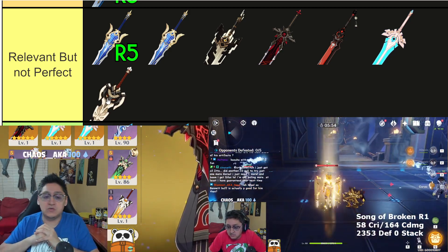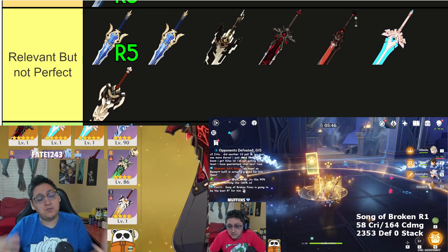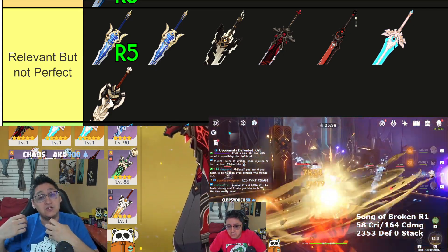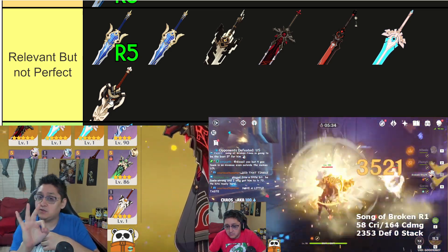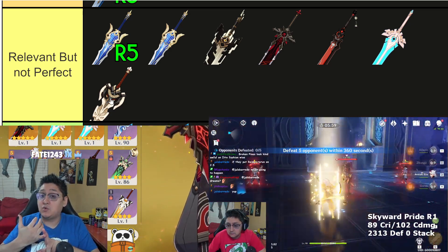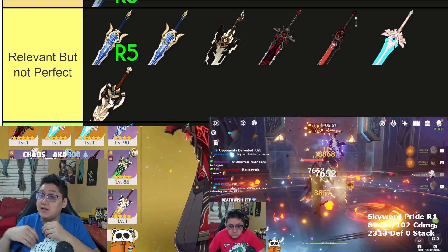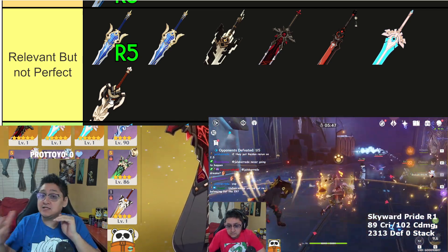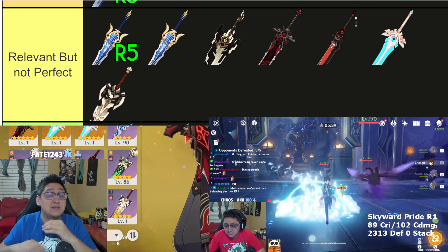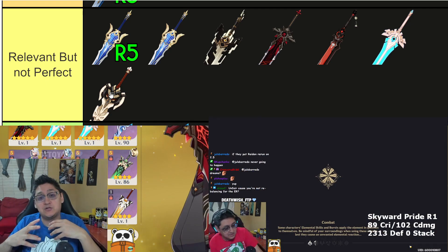However, Serpent Spine has caveats - it increases damage you take. There are three things you need to use it effectively. First, you have to level 90 Arataki Ito so the defense you gain actually reduces incoming damage relative to enemies - level heavily affects defense. Second, you need Zhongli at about 40,000 HP; with that, the Serpent Spine will be an exceptional top-tier weapon. Without both of those conditions, you're going to take a very large amount of damage using Serpent Spine with only Itto's own weak shield.